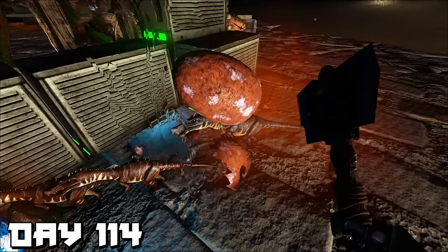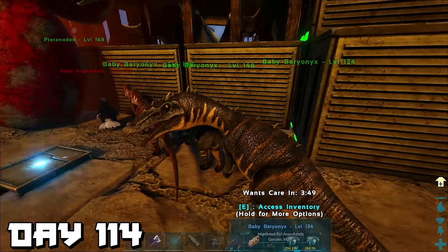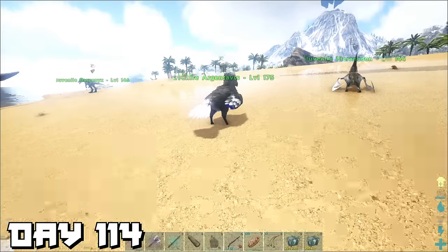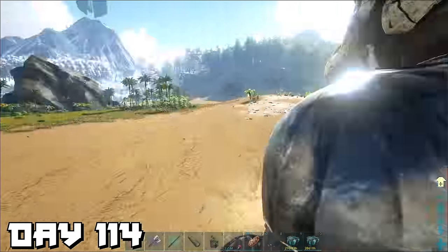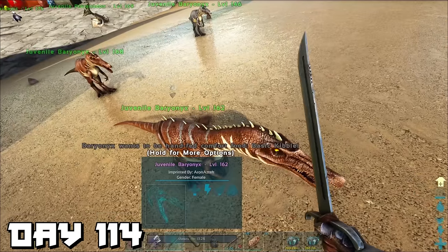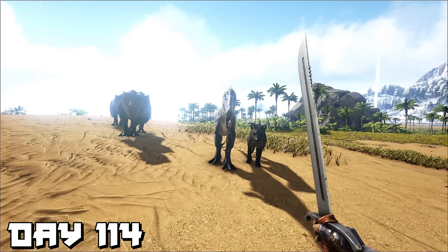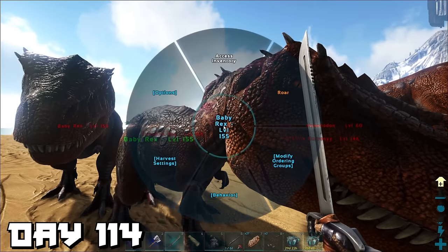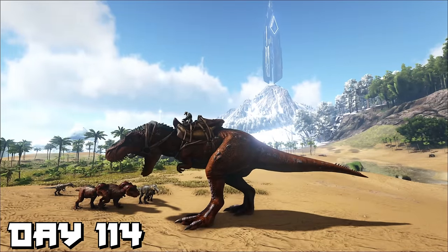Morning of day 114, some eggs hatched. We're really trying to get one or two with really good stats — having a lot of babies means going out to hunt food, walking them to imprint, and cuddling them. We have a slight solution for overpopulation — close your eyes, kids. Then our T-rex hatched but only one made the cut, so we unclaimed the rest and let nature take its course.